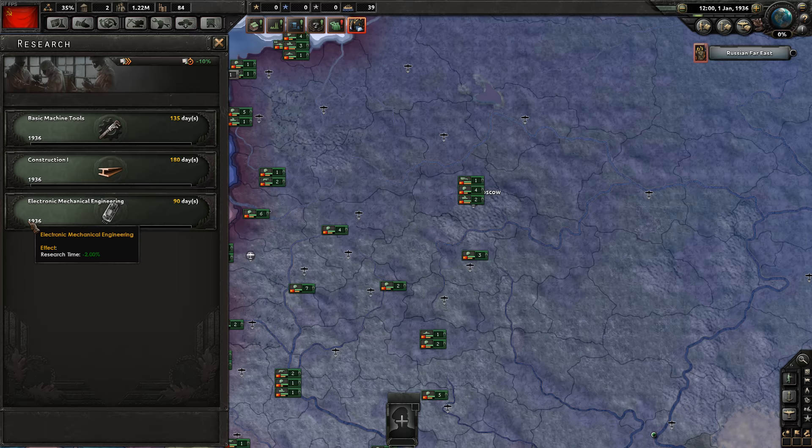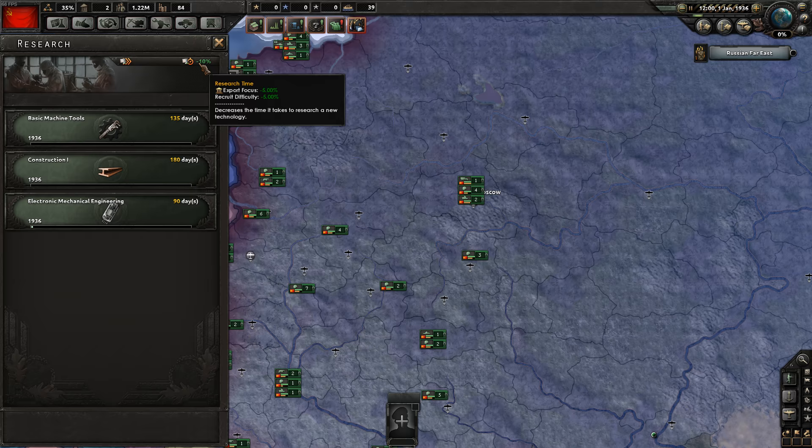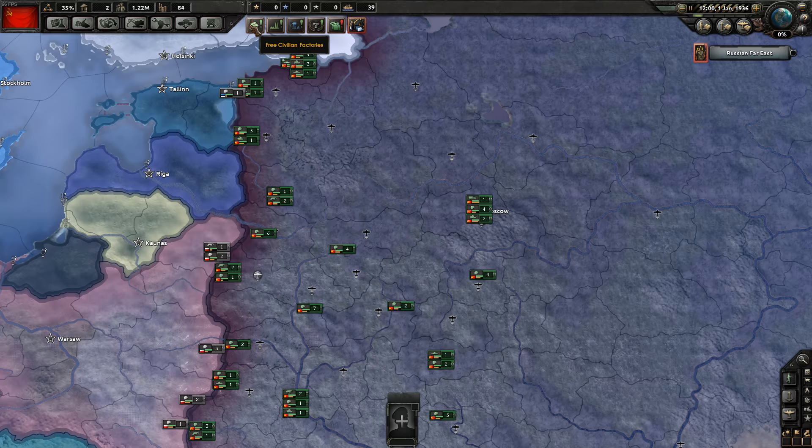The green bar shows research progress from left to right. When it hits 100%, research is complete and you get a pop-up to choose the next one immediately. The numbers show how many days remain until completion. There's also a limited technology bonuses section listing your current research time modifiers — the recruit difficulty bonus and the export focus bonus we just discussed.